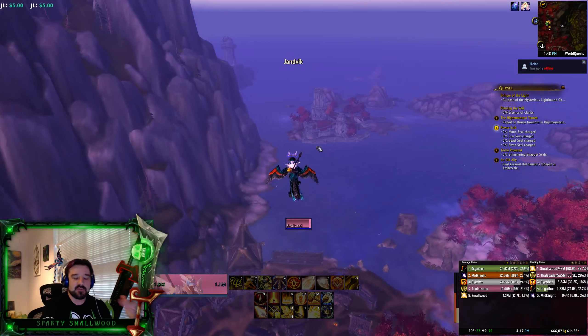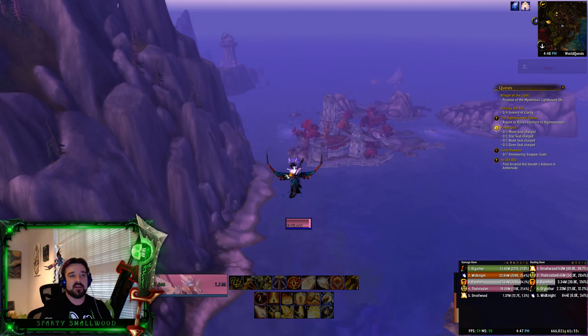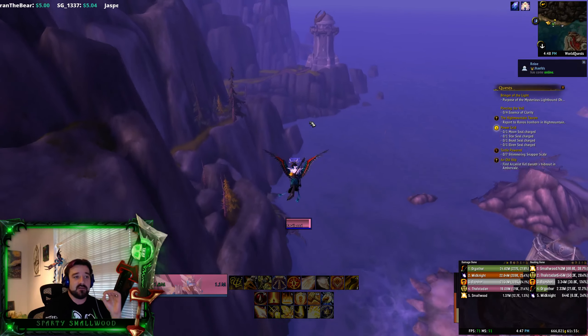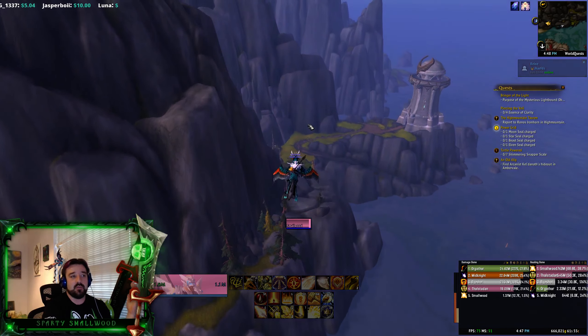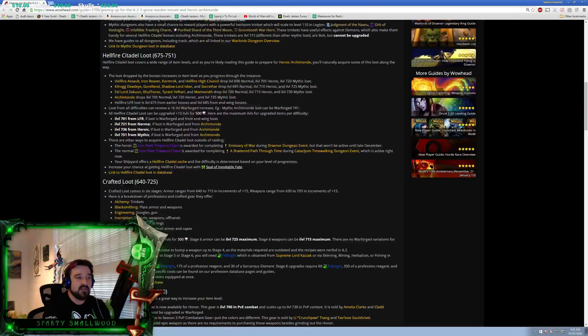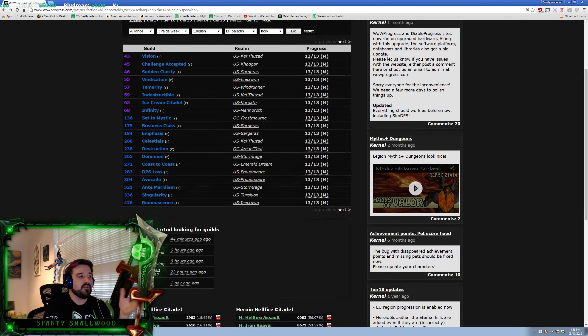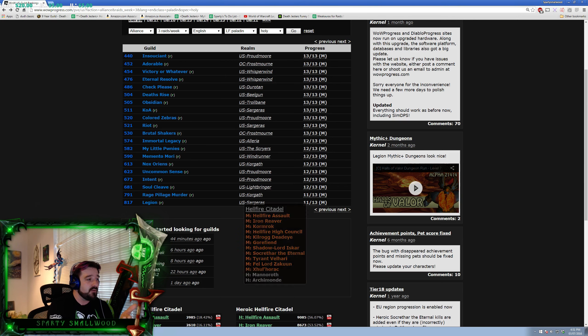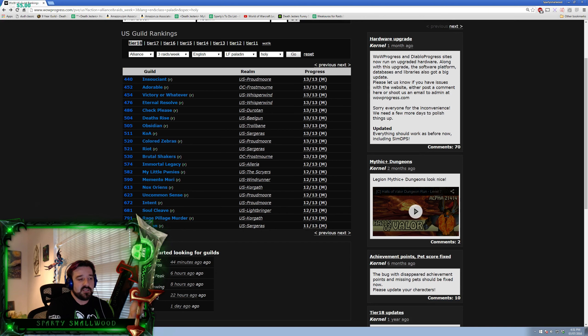Work your way up slowly — you don't jump from 1 out of 13 Mythic to 13 out of 13. Join that 5 out of 13 guild, progress with them, work on the 6th or 7th boss, and once you feel ready make the jump to a 9 or 10 out of 13 guild. Also, just because you're 13 out of 13 Mythic doesn't mean you're ready to join a top US 50 guild. There's a huge jump going from a community guild like Zeroes to Heroes to a guild like Death Jesters — much more research, prep work, theorycrafting, knowledge, and skill required.